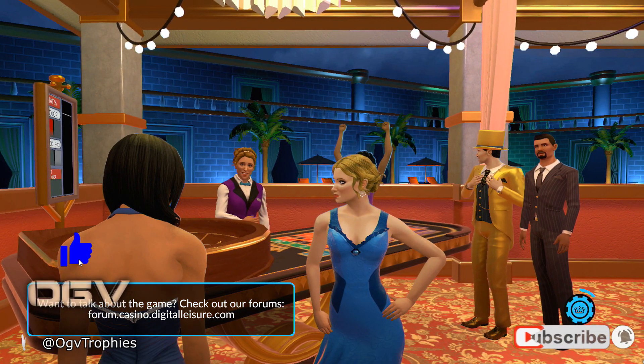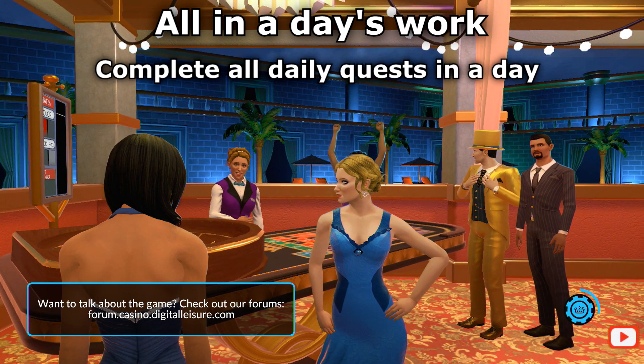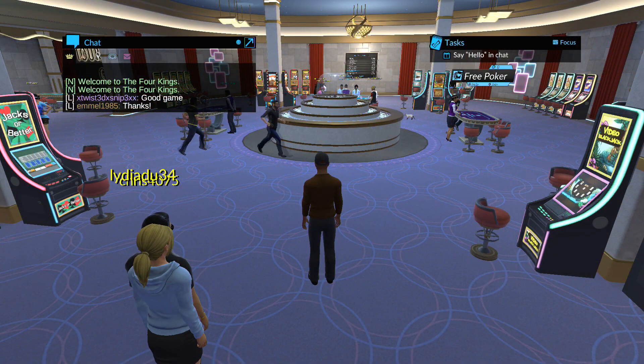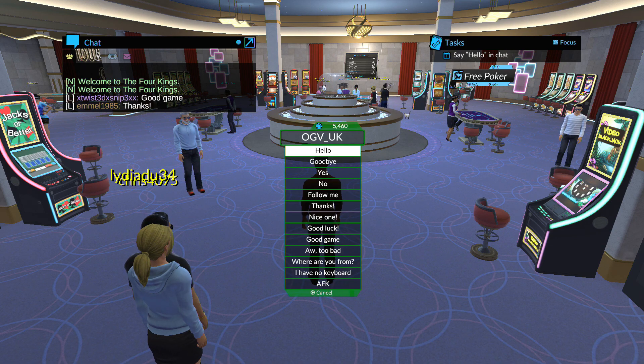This trophy achievement can be unlocked when you complete all daily quests in a day. You have to complete a list of tasks shown on your profile page. You can also press the R2 button to view a few of your daily tasks as a quick view.